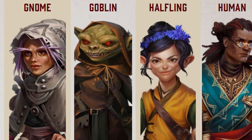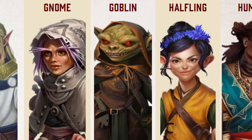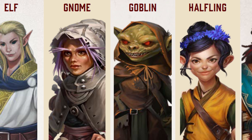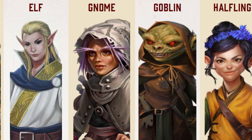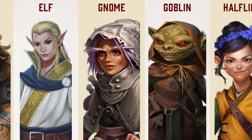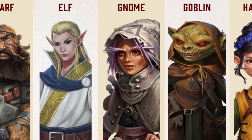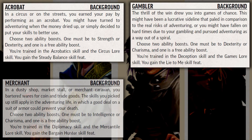You can't pick a bad ancestry for a rogue — plain and simple. None of the core ancestries even take penalties to dexterity, so pick your favorite. Just maybe, if you're playing a high charisma build, don't pick a dwarf. Because rogues are good at everything, almost any background would work out well. But if you're looking for something classic that fits for roleplay purposes, I recommend the acrobat, gambler, merchant, or scout.